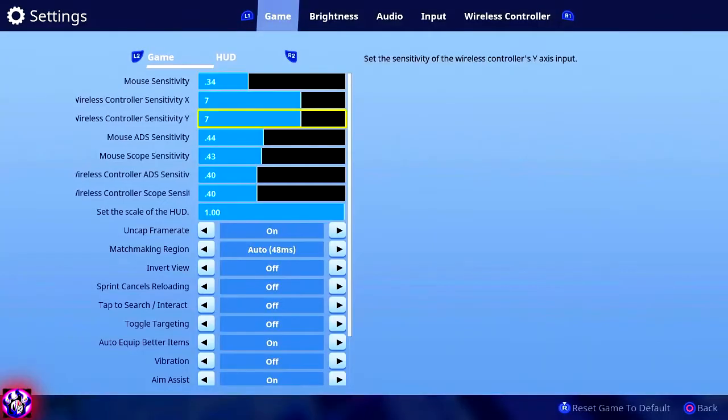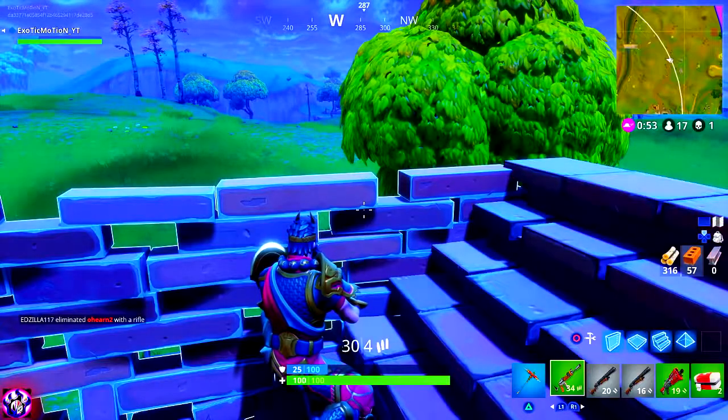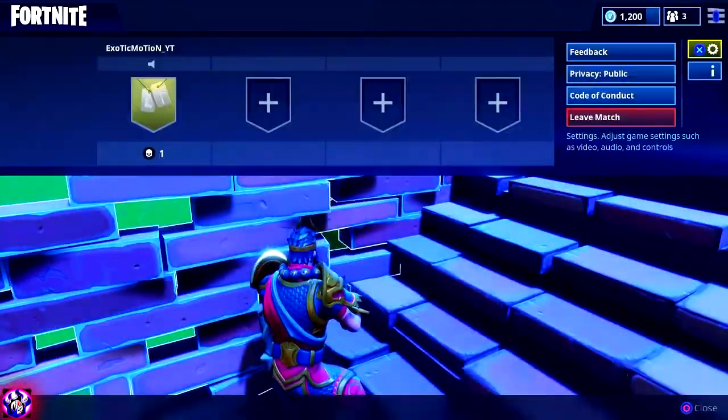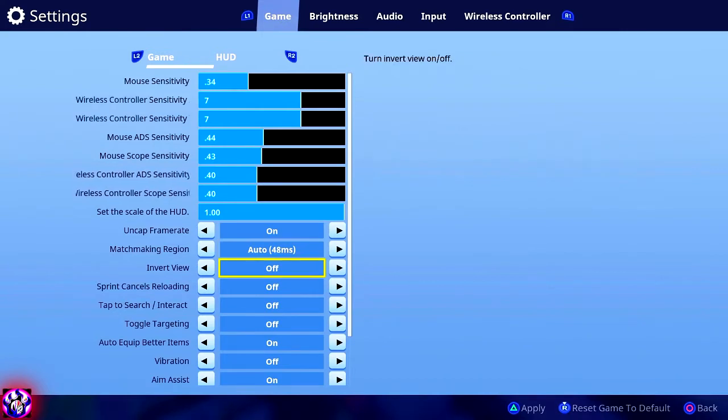Uncapped frame rate — I promise you, turn it on. The quality of your game will increase a huge amount. The downside is every time you turn off your PS4 and turn it back on it resets to off, so you'll have to come back and turn it on each time you start the game. For matchmaking region keep it on auto — it finds the closest and best region for you automatically.